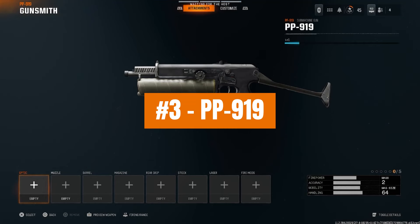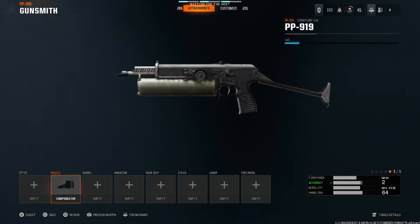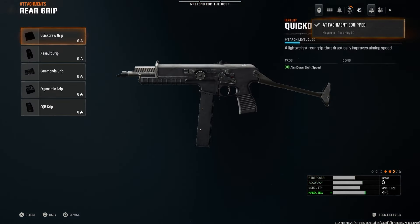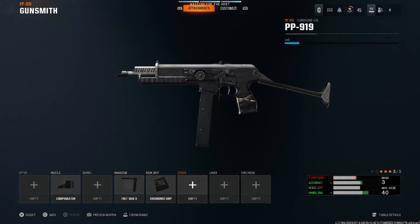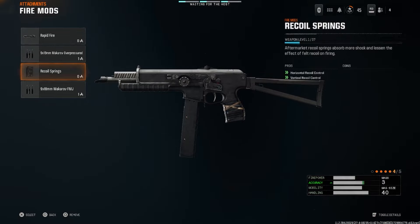This is the best PP919 class setup in Black Ops 6. For the muzzle, we're going to run the compensator. For the magazine, we're going to be running the Fast Mag 2. For the rear grip, we're going to be running the ergonomic grip. For the stock, we're going to be running the balanced stock. And then finally for the fire mod, we're going to be running recoil springs.